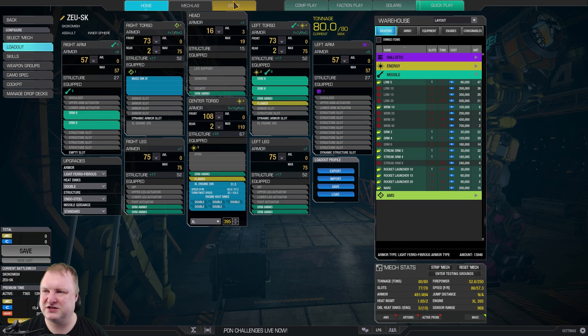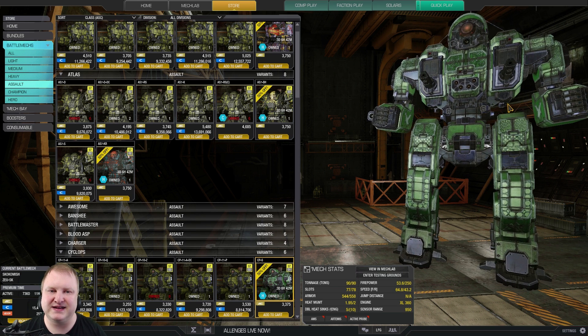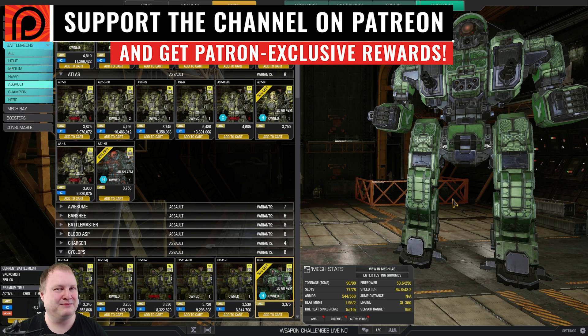That concludes my recommendations for InnerSphere Hero mechs to buy. If you're interested in how to best play and equip these mechs, use the search function on my YouTube channel — go to youtube.com/c/TTBprime, click the search icon, and type in the mech name, for example Cyclops or Sleipnir, to find builds I've done for that mech. That's the simplest way to get recommended builds. Hope you enjoyed this video — I'm going to do the Clan mechs next. Thanks for watching, see you soon.